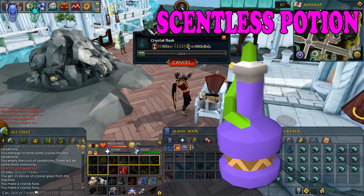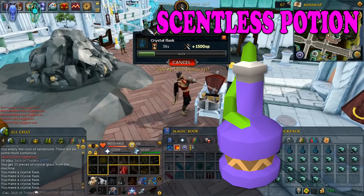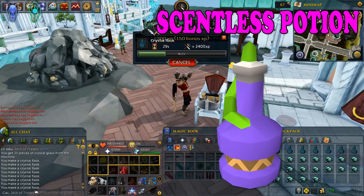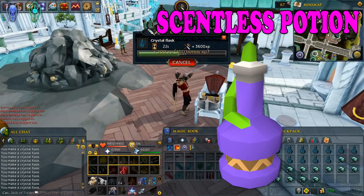I want to talk a little bit about scentless potion. While under the influence of the potion, every trap you set is rendered as if it has been smoked with a torch, which means you have a better chance of catching your creature. Each dose lasts for 6 minutes, and a 4-dose potion costs around 22,000 gold at the moment.